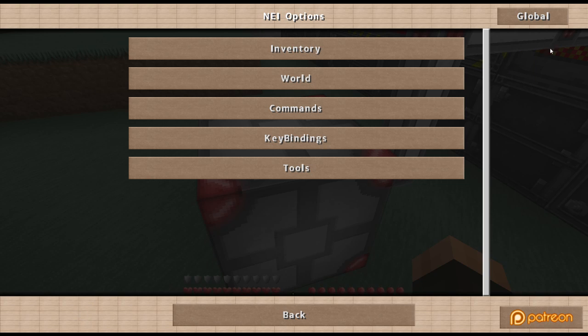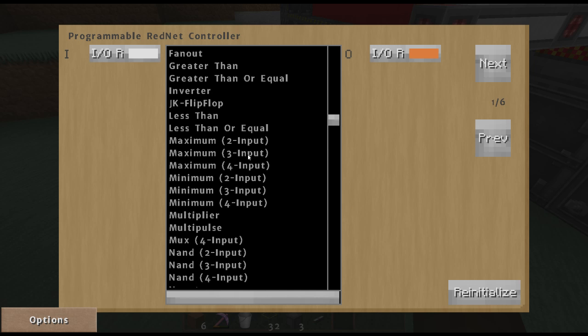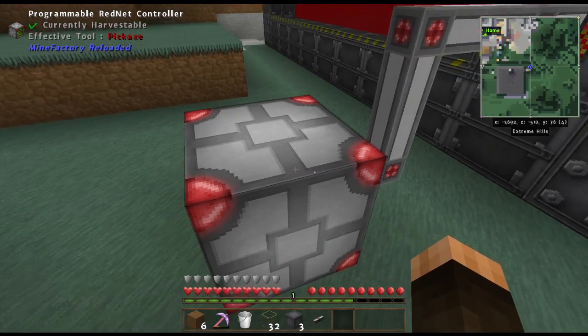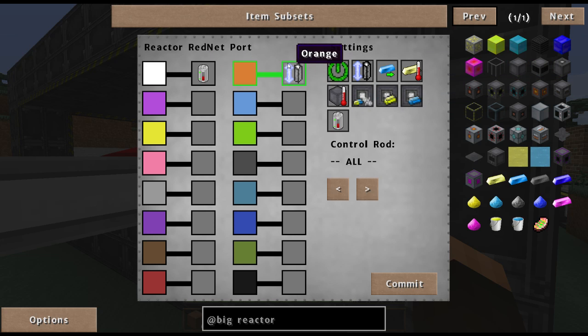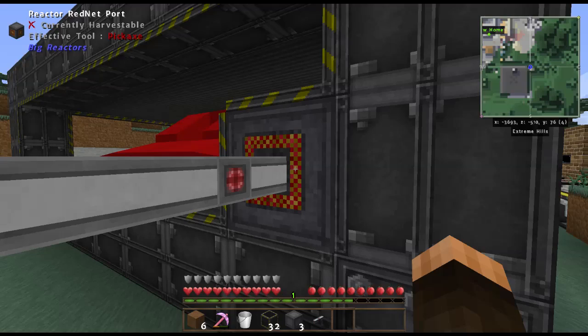This is going to be a pass-through configuration. See how it's red? We adjust it — white and orange are the two colors we set. While we need energy, it will increase the control rods. Just like in a real reactor, you push control rods in and out to control how much power it creates. Let's commit it — now it should automatically turn on and off.